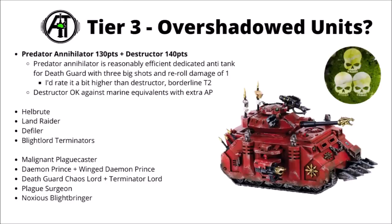Moving into Tier 3 — units I'd rate as a bit more usable but perhaps a bit overshadowed. They're generally rarer picks within competitive lists, though most are somewhat playable. First up are the Death Guard Predator tanks: 130 points for the Annihilator or 140 for the Destructor. Out of the two I feel like the Annihilator has the better focused role — it's kind of okay as dedicated anti-tank sat at the back of the army, at really quite long range, averaging fairly reliable damage on enemy units. Against a vehicle with a 3+ save you average around 6 or 7 wounds per turn. I'd probably rate the Annihilator borderline Tier 2, and the Destructor is perhaps a little less useful.